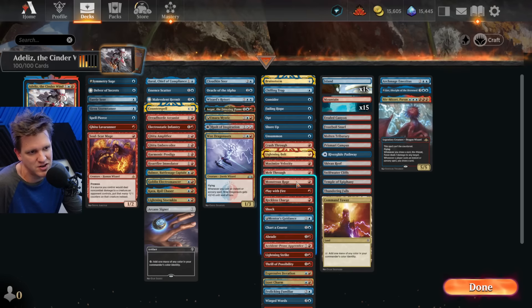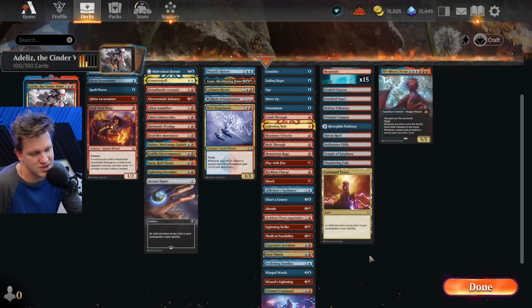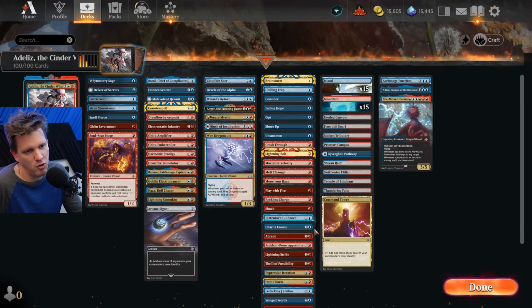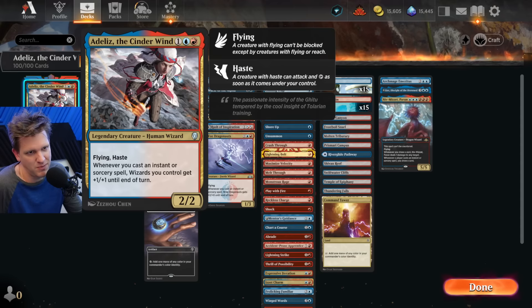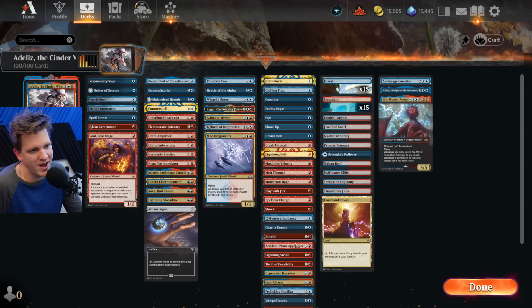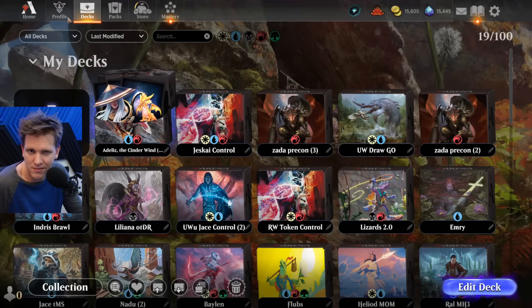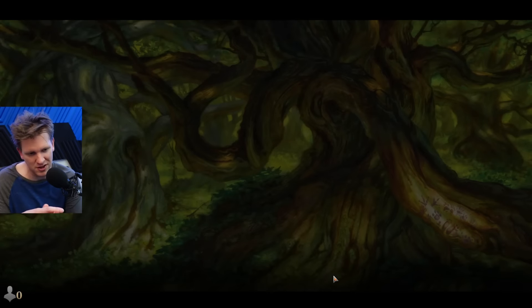Counting the active spells: 27 total. A little bit over one out of four cards, which means on our key turn where we want to cast multiple spells and pump everything with Ataly's, in an average game we could have three proactive spells. That isn't as bad as the games have gone so far, so hopefully we turn this around a little.